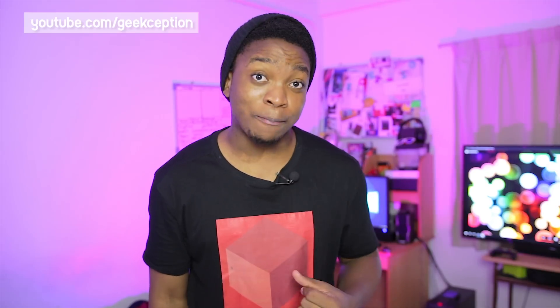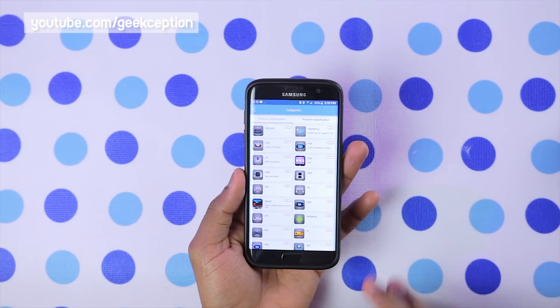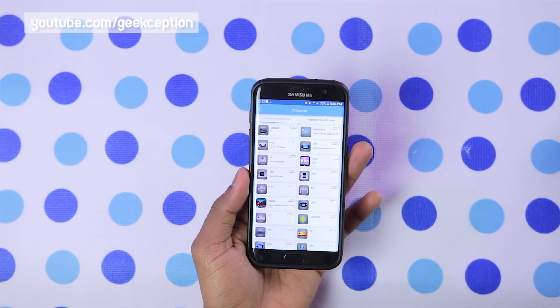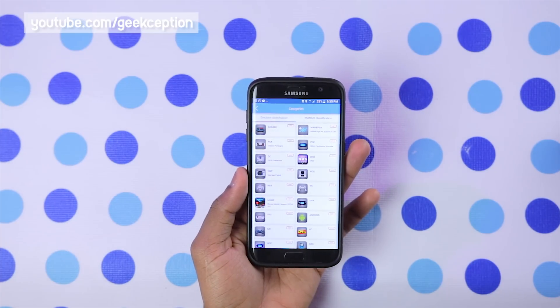Now let's get to how you can actually start downloading and playing games with Happy Chick. You simply go to the games category and tap on Categories to pull up the different options available. From here you can see a whole range of platforms to choose from, ranging from 8-bit arcade to the early 2000s PlayStation 1. There's even PSP on there as well, which is really nice.